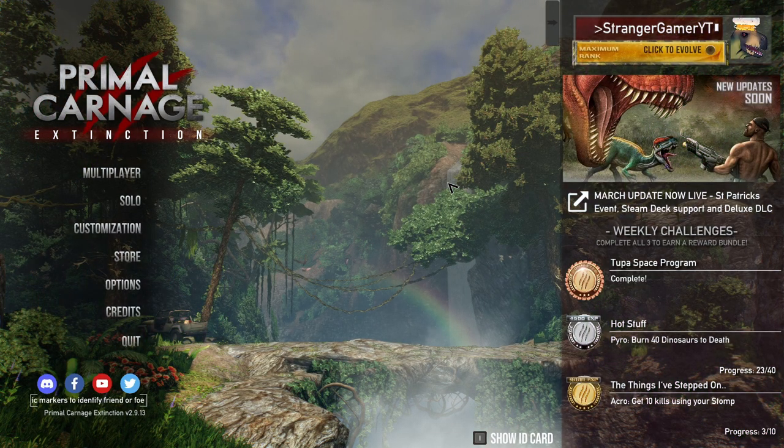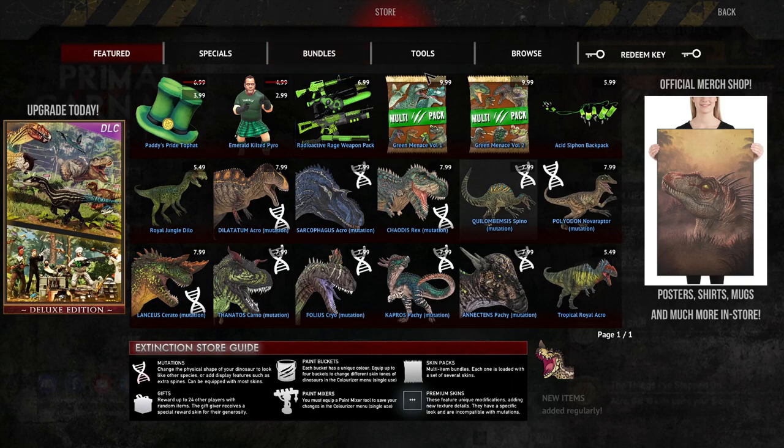Yes, it's St. Paddy's week, so you know what that means — the store is full of green stuff. Primal Carnage has had its St. Paddy's Day update. One of the new things, we have a DLC thing which I didn't buy because I have most of the stuff already. So you have one for the humans and one for the dinosaurs. Good if you're starting out, but let's be honest, how many people have actually started playing this game yesterday?